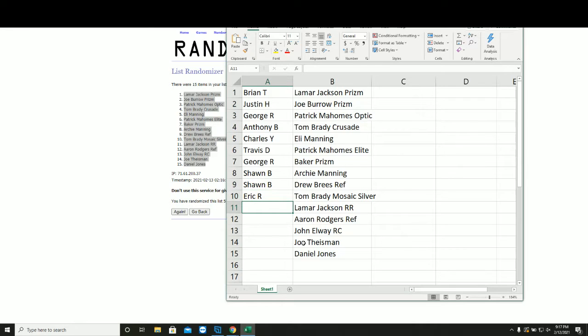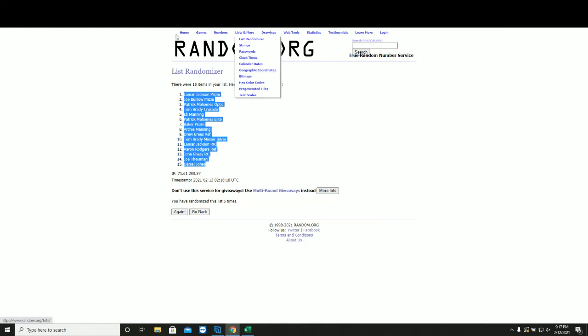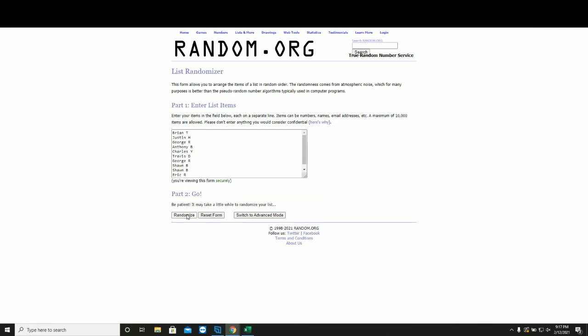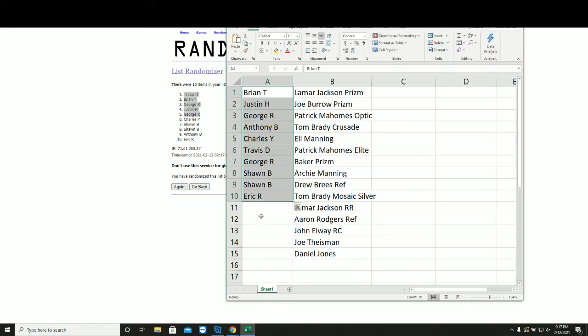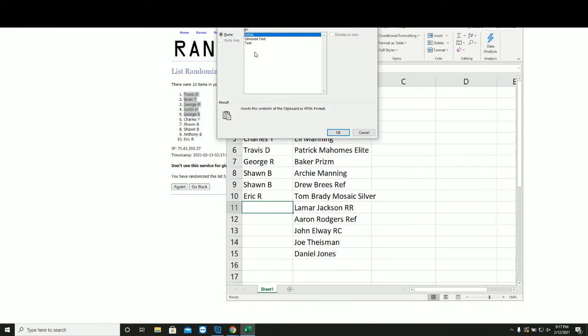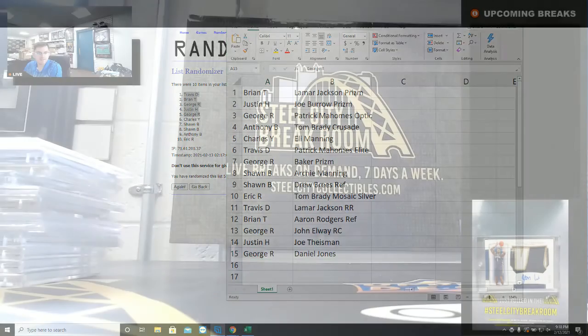We have five extra hits — let's go five times. Top five receive an extra card: one, two, three, four, and five. Travis: Lamar Jackson rated rookie. Brian: Aaron Rodgers. George: John Elway rookie. Justin: Joe Theisman auto. And George with the Danny Dimes prism. Thank you everyone for joining.